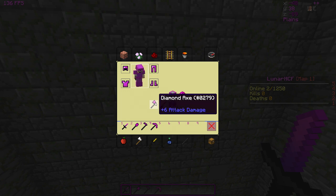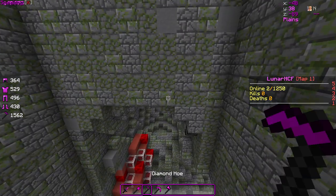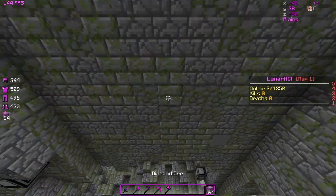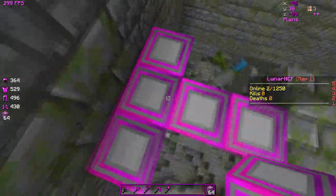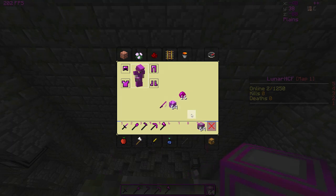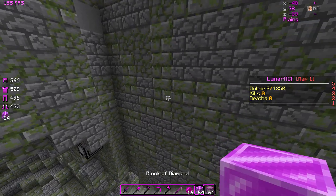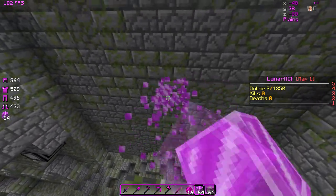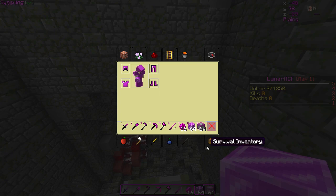And then all of these — what I did here is I just recolored the handles of everything, and then the diamond to make it pink as well. And then we have the ores, which I really like — these are pretty cool, just another recolor. So then we have the fishing rod, the enderpearls, and the diamond blocks. The diamond blocks I'm not a huge fan of, just because I like diamond blocks to be blue, but I needed to go along with everything else.